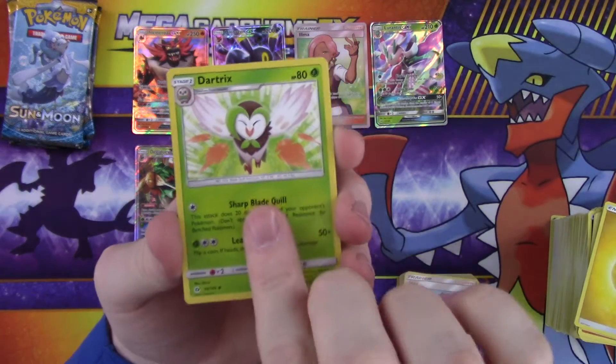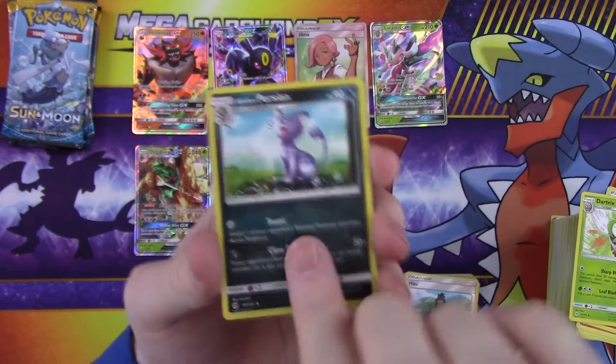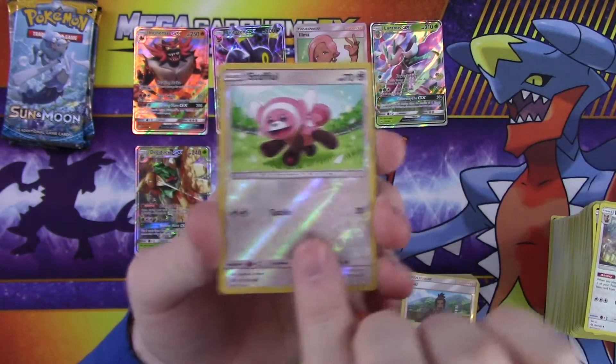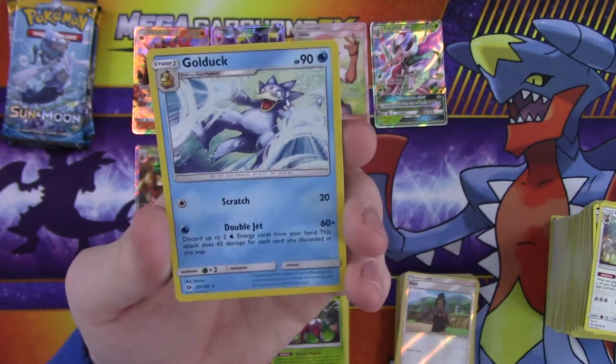So: energy, Dartrix, Alolan Persian, Furfrou, reverse Stufful — that's cute — and a rare Golduck. Three packs left.